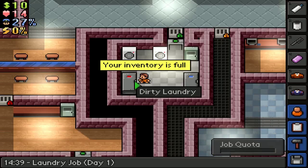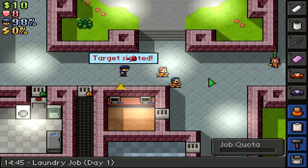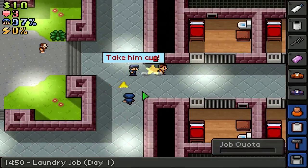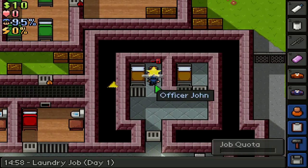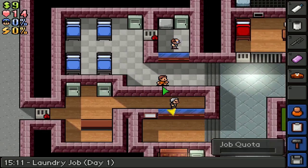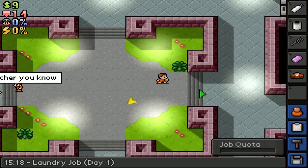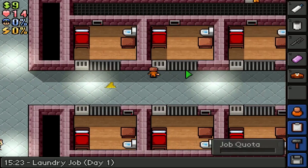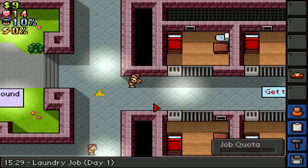Dirty laundry - my inventory is full! Let me go empty out my inventory. Target sighted - whoa, what are you doing bro? Why? What did I do wrong? When knocked out, you'll be sent to the infirmary and you'll lose some of your cash. Why were they so mad at me? I didn't do anything. I think it's because I was carrying a guard's uniform most likely. Yeah, okay, I understand.